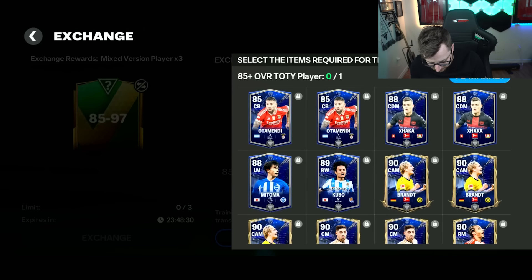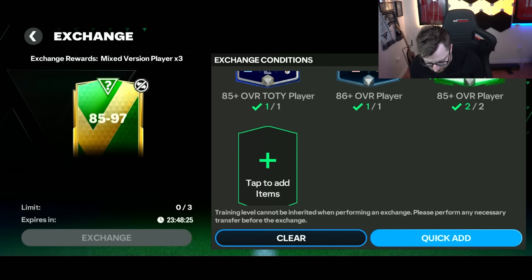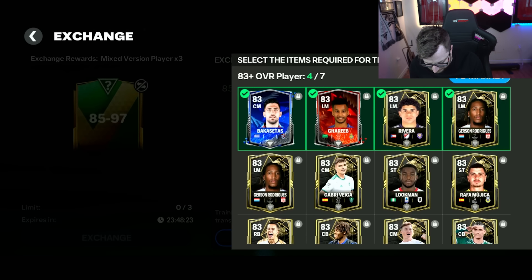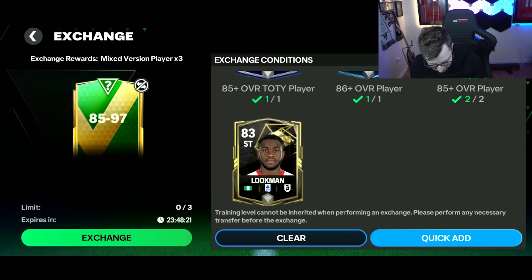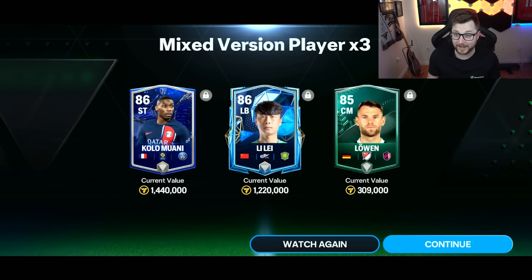Then we have this mixed version times three pack — a little bit cheaper to do than the last one we did, except we put a lot more 83s in. We do have a fair amount of 83s we can use. So we're going into this one. Walkout — no team of the year in this either. Not a duplicate either — 86 overall.